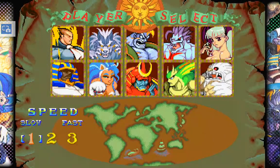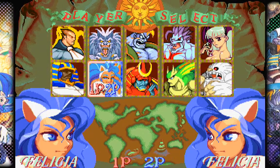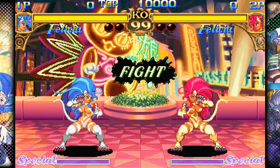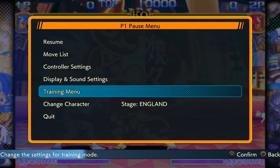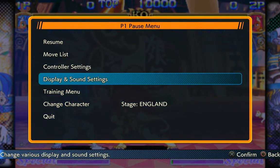Yep, Darkstalkers. I guess we'll mess around with the Japanese version later, but we'll play on Turbo 2 with Felicia training on both characters. Okay, I don't like this stage — let's see, that's Felicia's stage but the music kind of sucks. Training menu — we're not going to spectate. She's going to practice. You will be my stand-in.